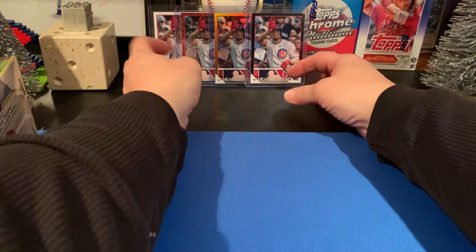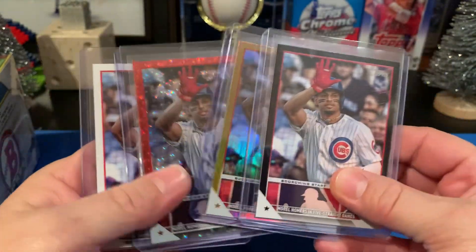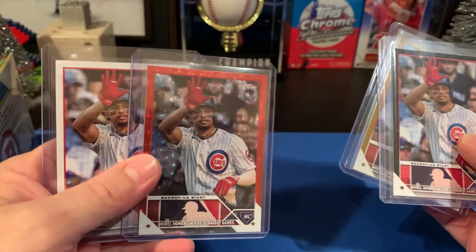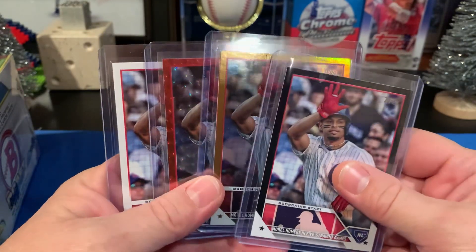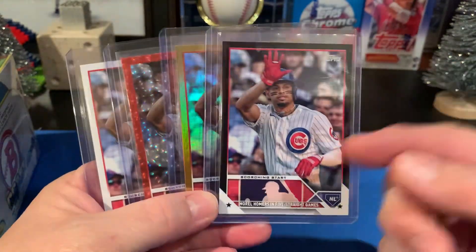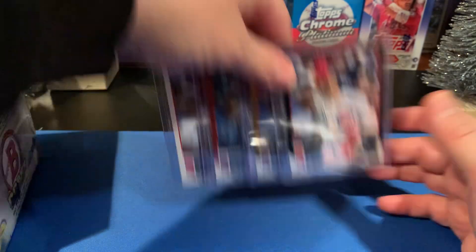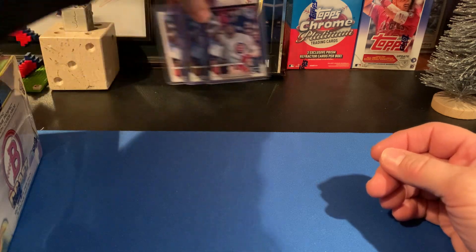I've decided to put together a rainbow of Christopher Morrell - this is what I have. This is the black to 72 gold foil, the red ice foil to 199, and the base. Never have done this before. I'm already having so much fun and I only have four. I love the card - I remember the scorching hot start, I watched every game of it, it was super awesome.